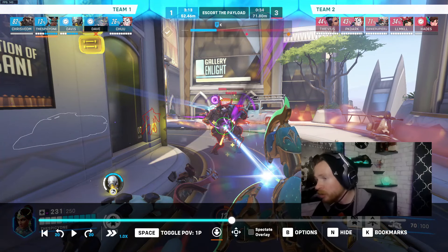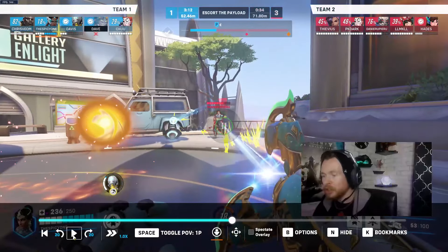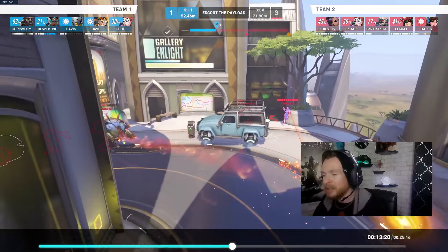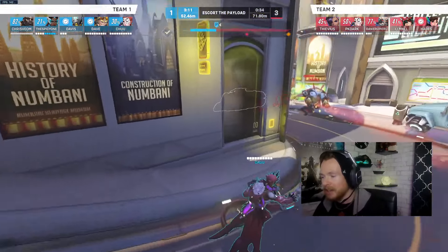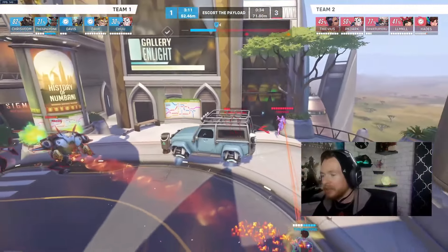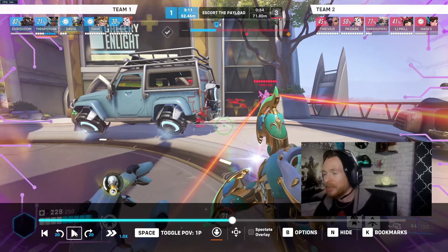With the discord orb on Dva, there is zero chance she makes it around this corner unless both her supports are healing her at this moment. The fully charged Symmetra beam deals 195 damage per second. She also has Zenyatta and Moira firing into her, plus 20 additional damage from the discord orb. It's basically good game for that Dva mech — thank god she had Moira and Kiriko keeping her alive, otherwise it would have been the end.